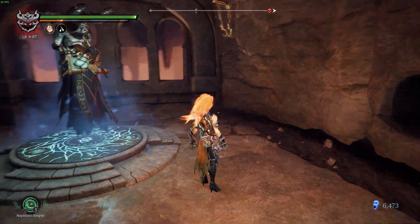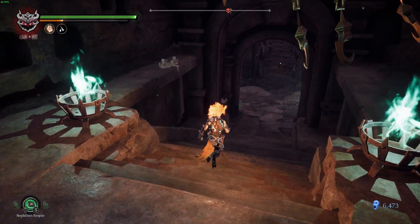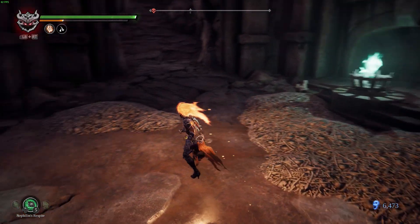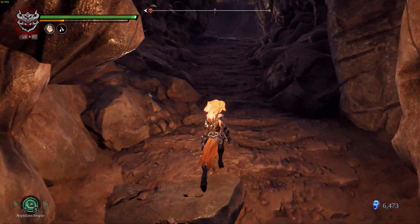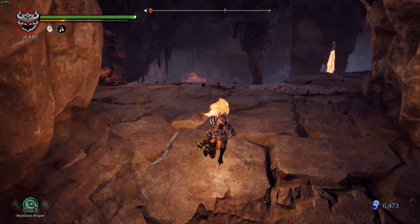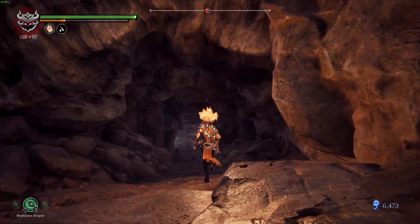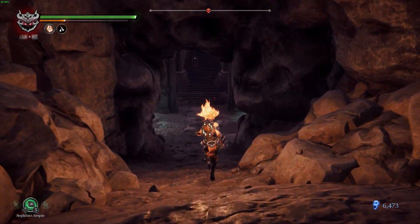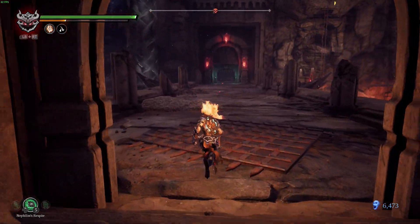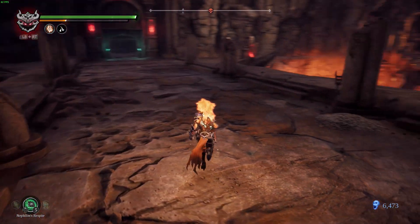There should be breakables up in here, but I already broke them, so we're moving on to the next thing. There should be a bridge somewhere. There it is. On the bridge near the Molten Cave Serpent Hole, in a breakable skeleton mound. It looks like I've kind of broken all this stuff already, so we're fine here.